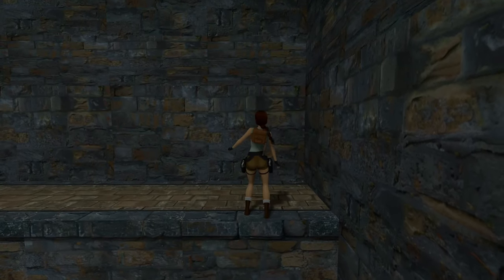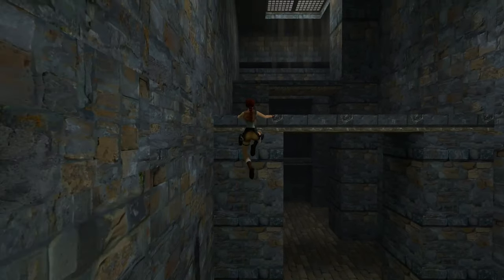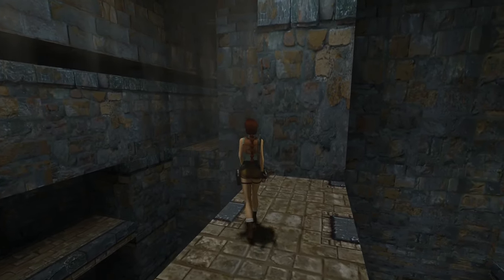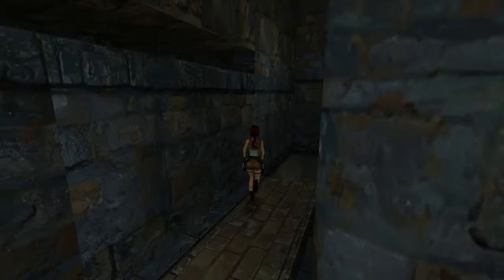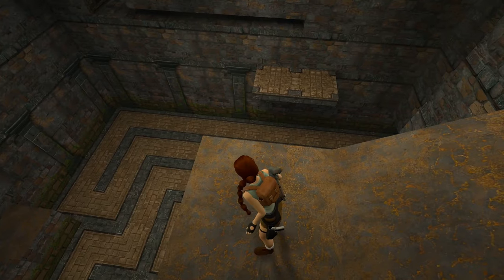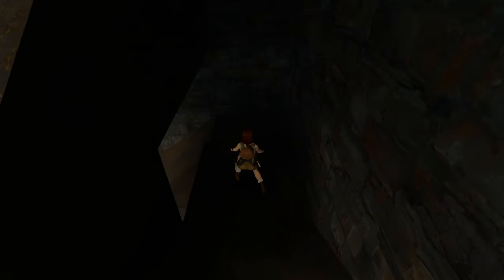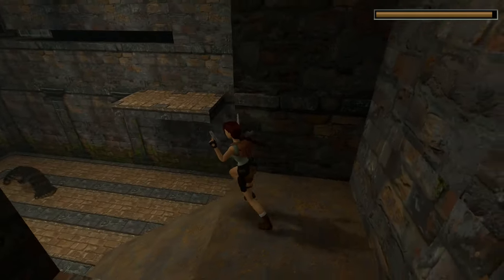Anyway, let's progress. Back a bit, up we go. And as I found, you can just do a little running jump over here to save us a bit of time. There's a lever over there and a crocodile down below. I'll have to take care of him later. There he is. Marvellous.